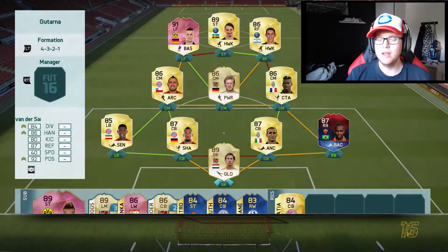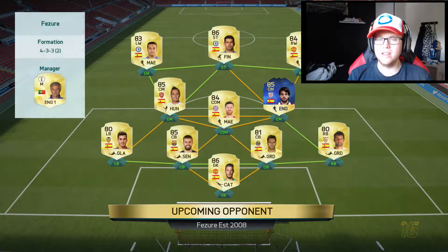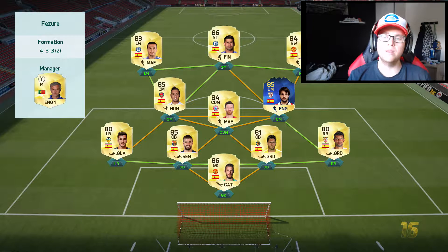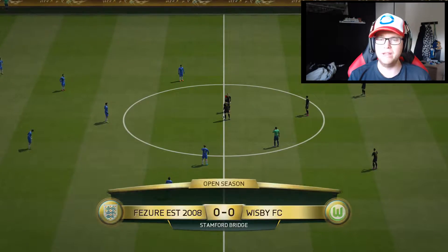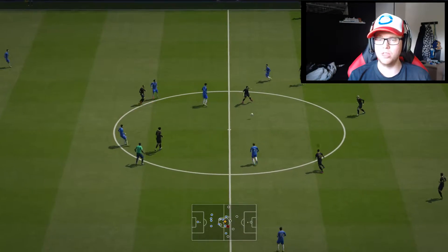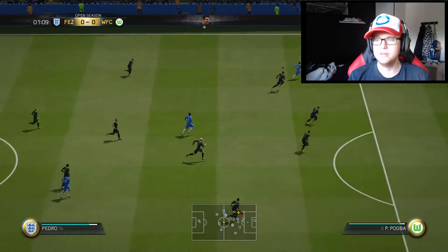Let's see what kind of team we come up against in the semi-final. This opponent is a founder, so he's been playing Ultimate Team for quite a while. He's got a full Spanish team, Juan Mata interestingly as a right winger, and also the Team of the Season Ben Yatt as one of his center mids. I decided to buy a squad fitness item so now my entire team has full fitness. Let's go!